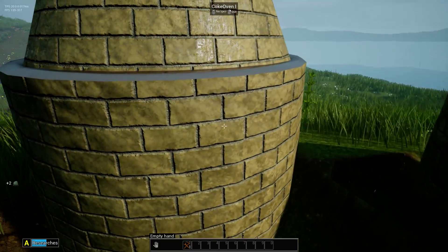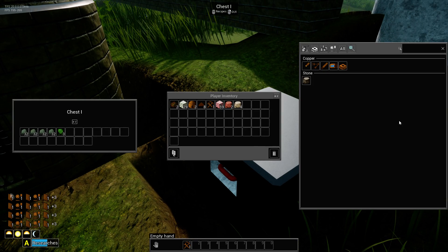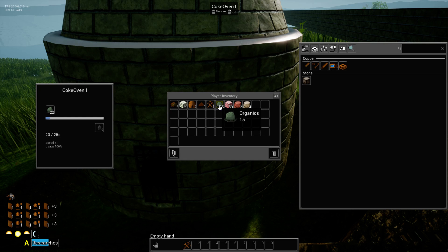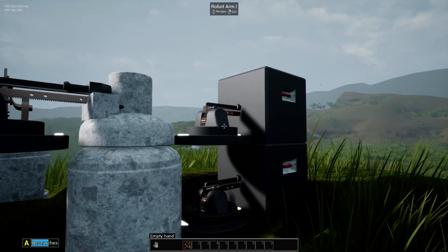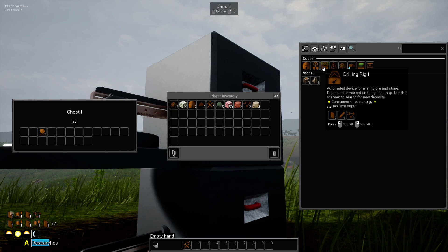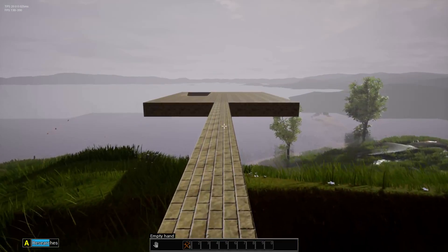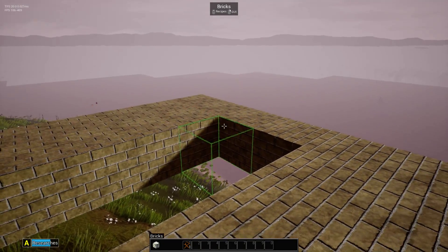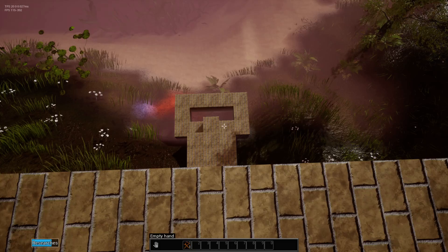I'm gonna put these down just any old place. This is what I'm going to need to get this stuff for. Let's finish this platform off. I should have made the auto miner first because I need to go all the way down there and make the pumps.